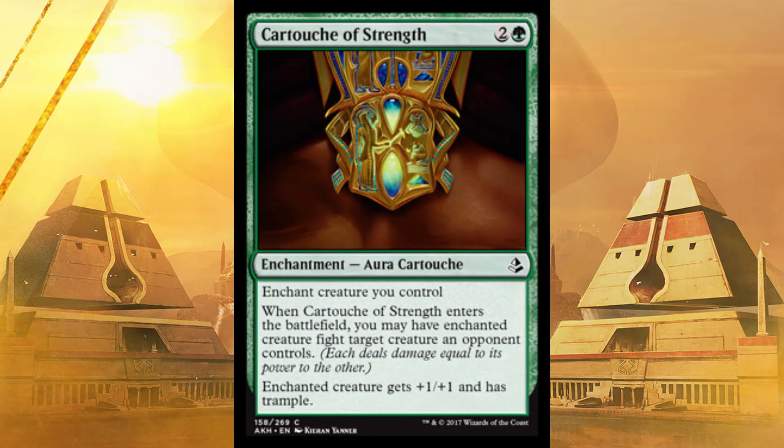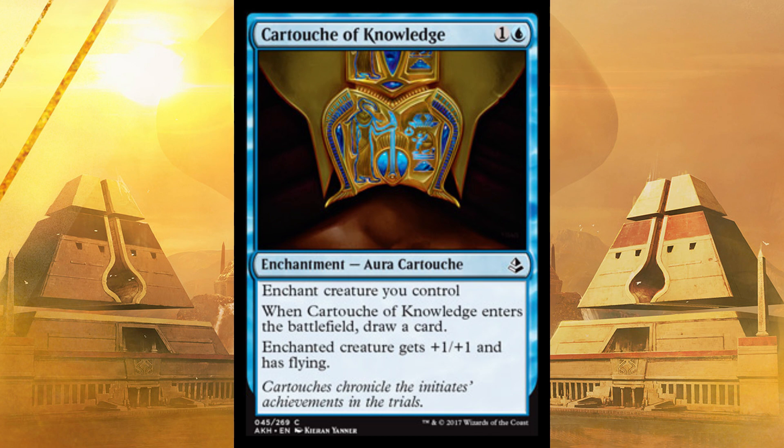Next we have Cartouche of Strength. Enchant creature you control — it grants plus one, plus one and Trample to the creature, and when it enters the battlefield, you may have the enchanted creature fight a target creature an opponent controls. Basically a kill card or removal spell in green. Then there's Cartouche of Knowledge — only costs two. When it enters the battlefield, draw a card, so it replaces itself immediately, and the enchanted creature gets plus one, plus one and flying. Blue creatures are kind of weak; this makes them not. Flying is basically unblockable, and it replaces itself — it's perfect.